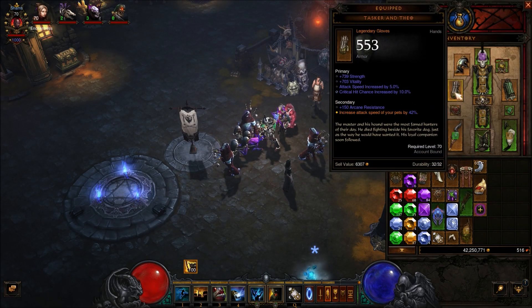For the gloves, we are using Tasker and Theo to increase the attack speed of our pets. This one I have is only 42% — it goes up to 50%. You can cube this if you want and swap out something else here if you like.